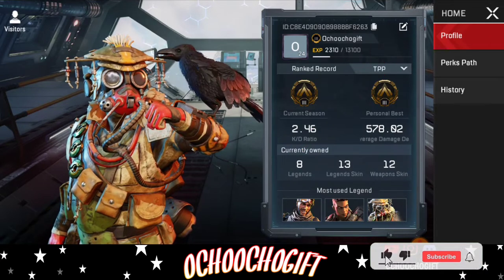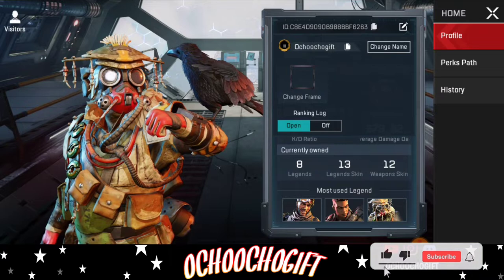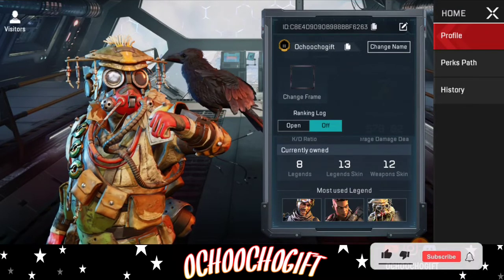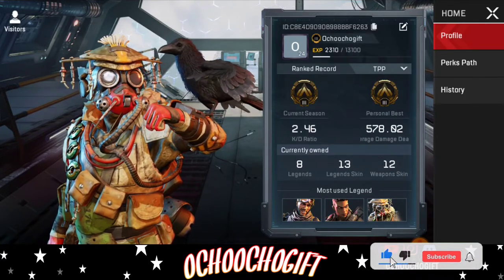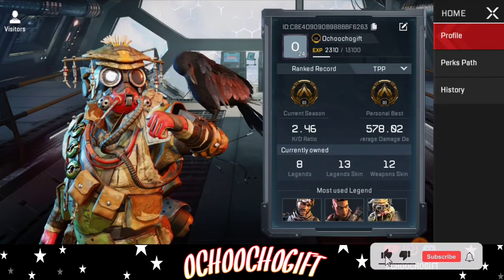Click on it, and once you click on it you're going to see the ranking logo. Click on the ranking logo to turn it off. Once you turn it off, your friends cannot actually view or know which rank you are.